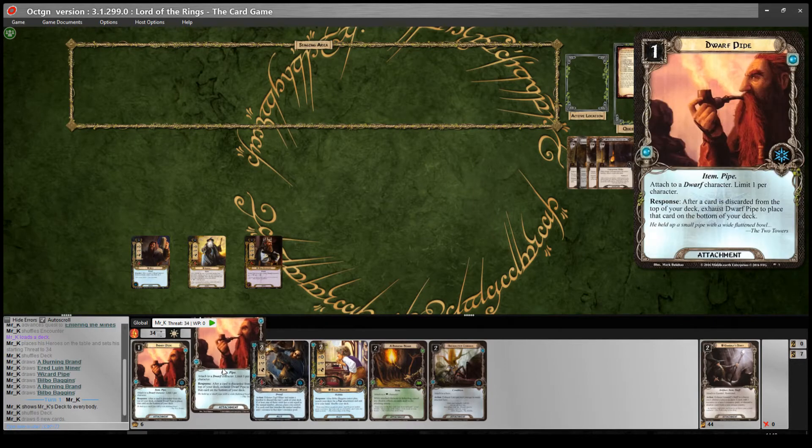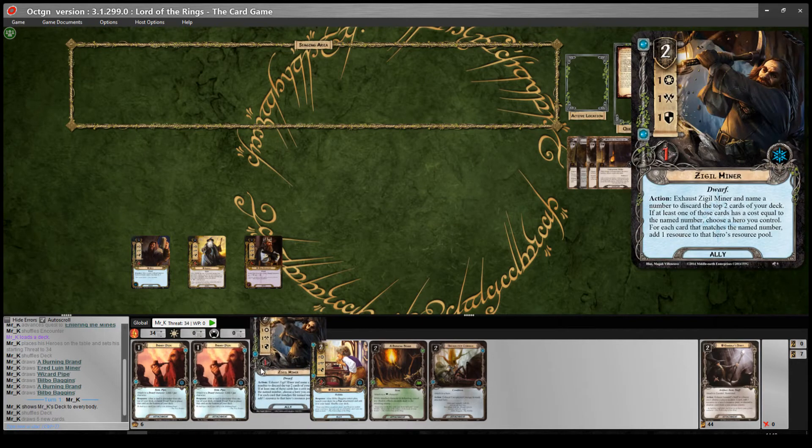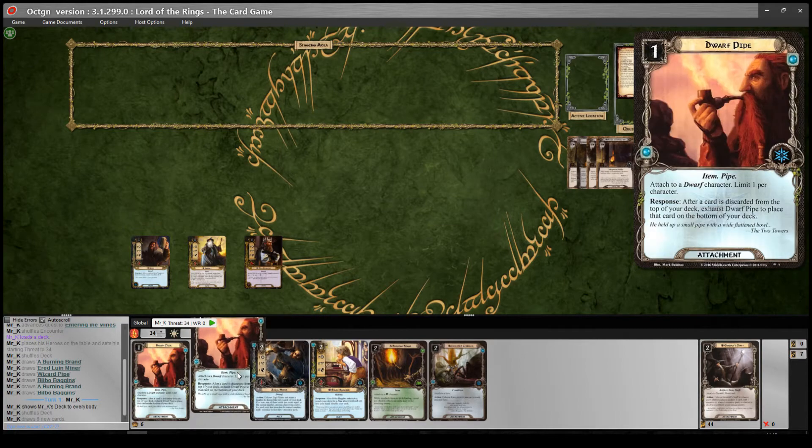We've got the Dwarf Pipe — response: after a card is discarded from the top of your deck, exhaust Dwarf Pipe to place that card on the bottom of your deck. That very clearly relates to the idea of discarding stuff with the Miner and then putting it back on the bottom of your deck, to keep your deck alive and make sure there's stuff to discard with his ability. It's also quite useful in case you discard something you want to see later in the game — you can put it back on the bottom and make sure you'll see it again.